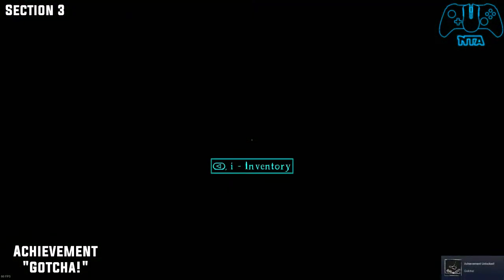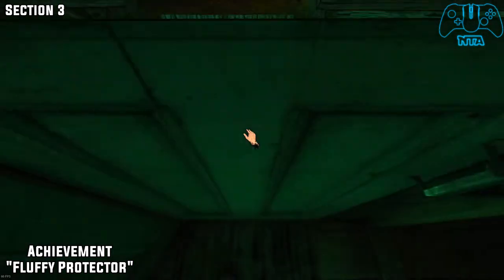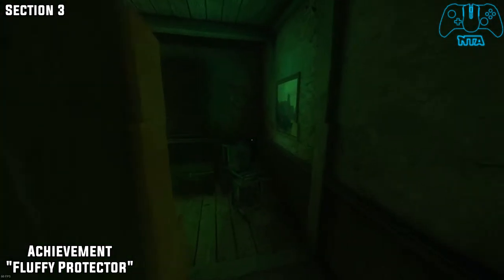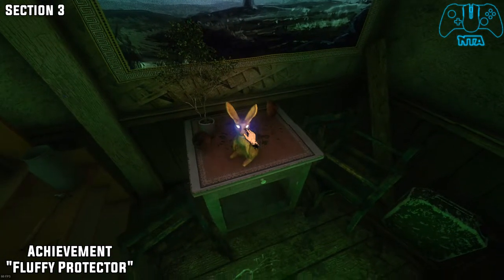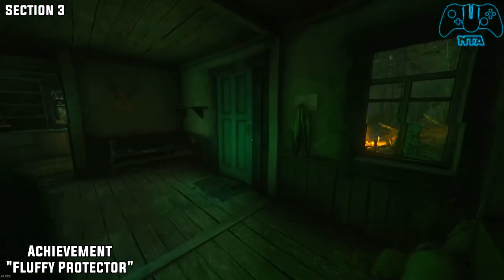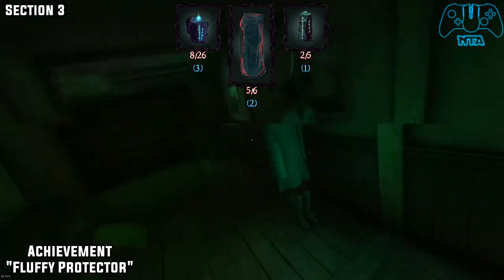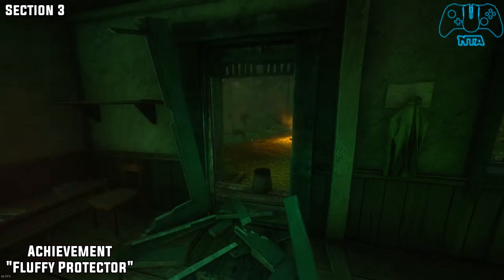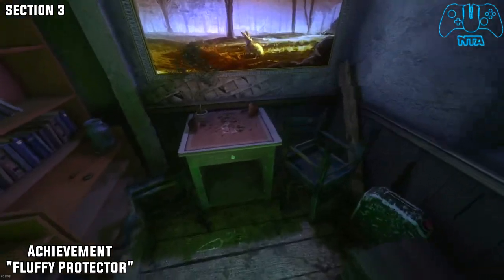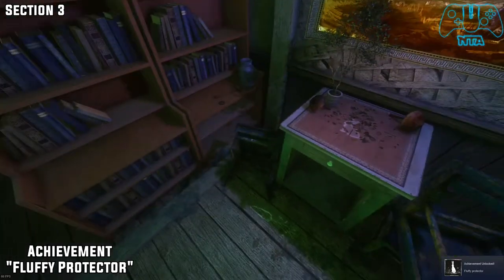Once you go through the door, pick up the rabbit and get trapped in a bear trap and die — you'll get the achievement. Once you redo the whole stuff again, pick up the bunny, put it on the counter to the right, answer the door, and go back to the bunny that is magically now in the painting. As soon as you look at the painting, you get the achievement.